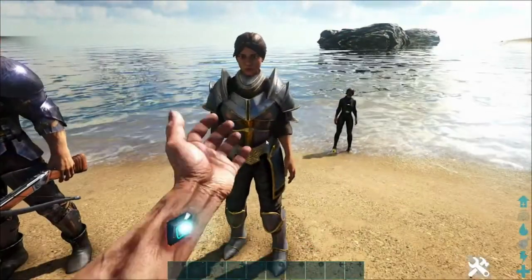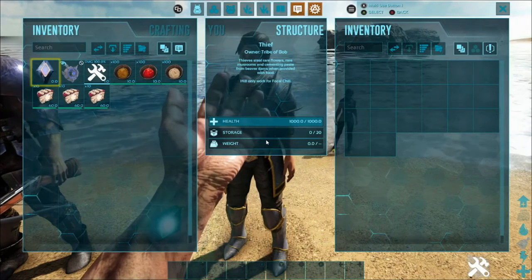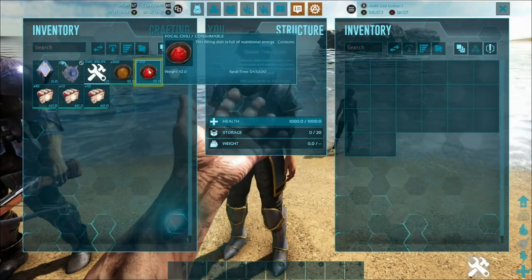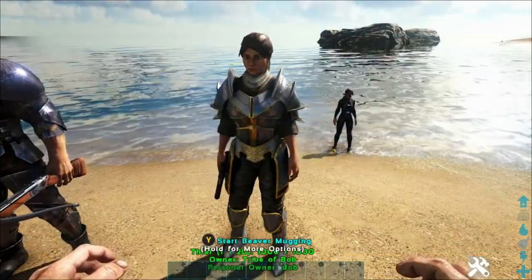Then we got the Thief. The Thief will steal rare flowers, rare mushrooms, and cementing paste from Beaver Dams when provided with food, and they'll do it for Focal Chili. It's been a while since I made stews — I usually don't make much but like sweet cake.